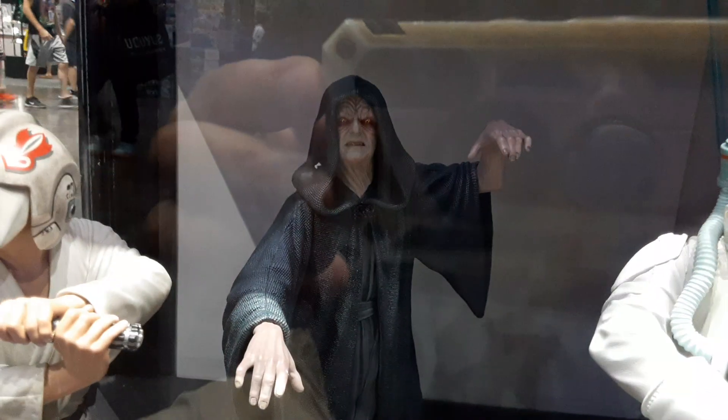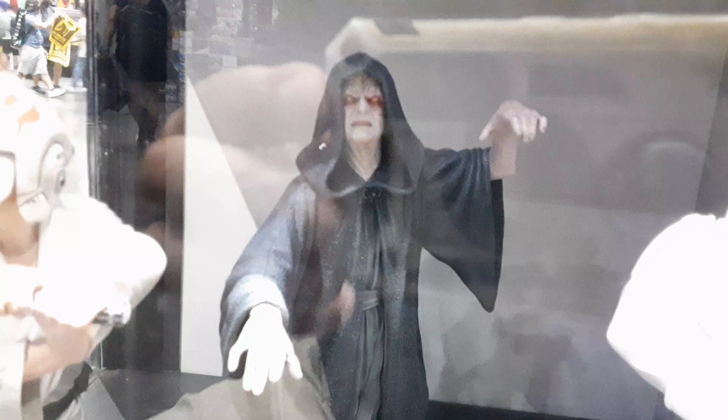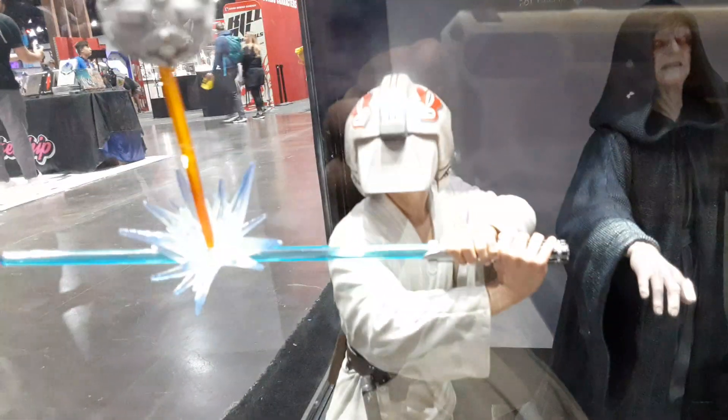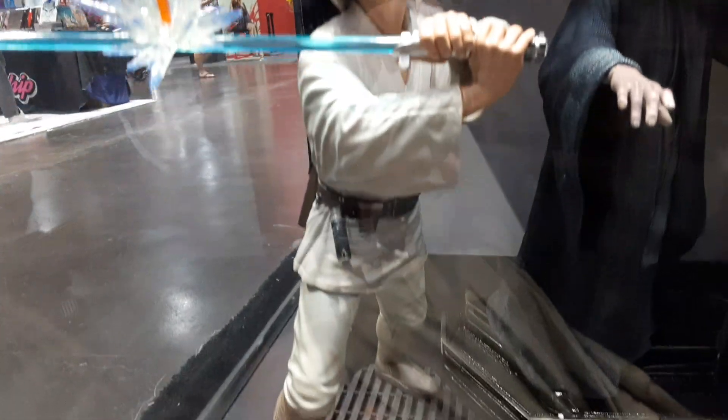And then we've got Emperor Palpatine — one-sixth scale Milestone statue. And then we've got Luke Skywalker with Training Droid. He has interchangeable lightsaber blades — you can just have the lightsaber blade — and he's also got an interchangeable Luke Skywalker head.